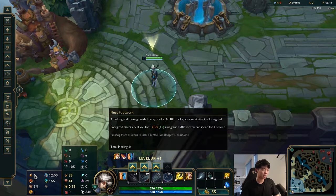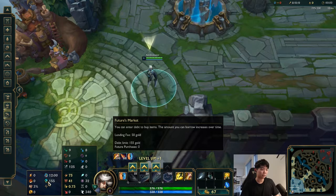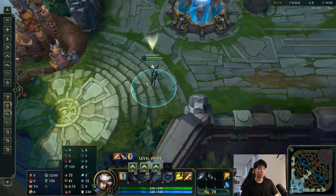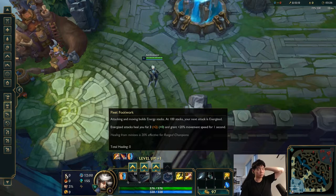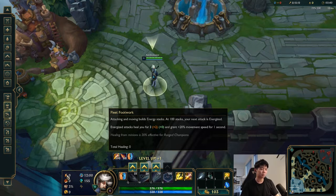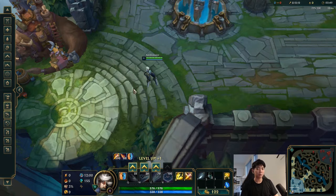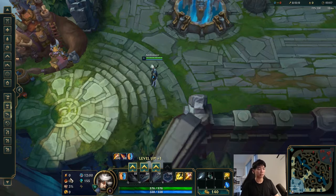So I'm going to start off with my rune page. I start with Fleet Footwork, Triumph, Alacrity, Coup de Gras, Magical Footwear, and Futures Market. The reason why I take Fleet Footwork is so that I can get easier jungle clear. With a nerf to the E so that it doesn't stun monsters anymore, it's definitely difficult to clear the jungle camp, and Fleet Footwork adds quite a bit of healing and pretty good kiting potential when you enter fights. PTA is better for fighting in the early game, but Fleet Footwork is not so bad either. You can definitely kite out better and you can chase better. Sometimes I'm able to get kills just because of Fleet Footwork so I like it currently.